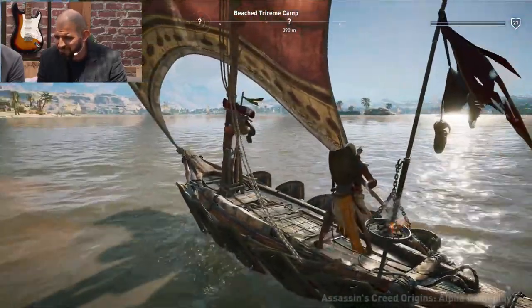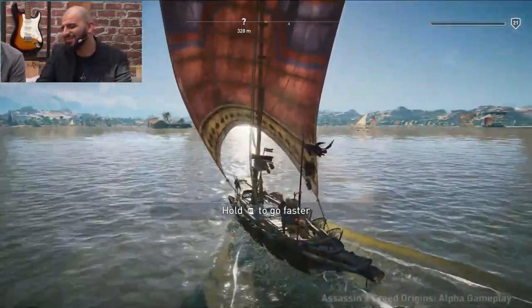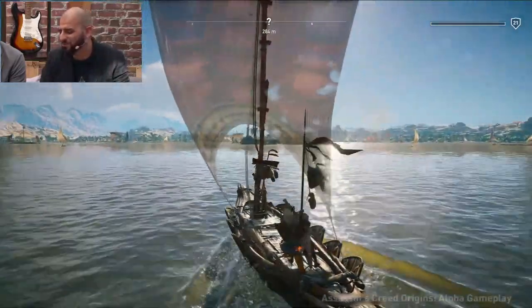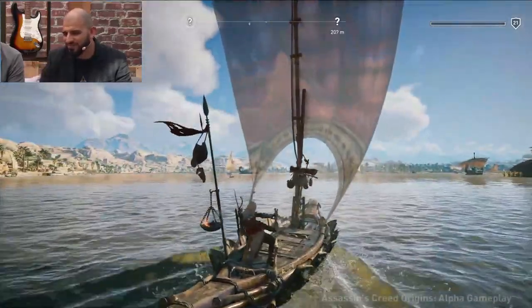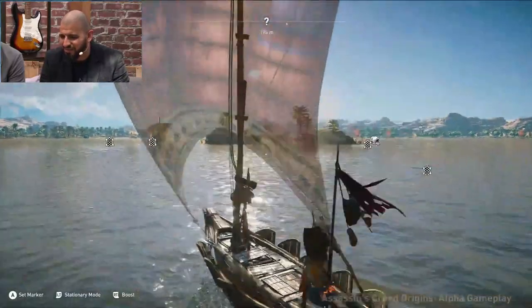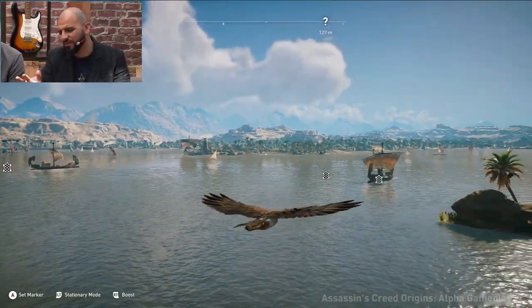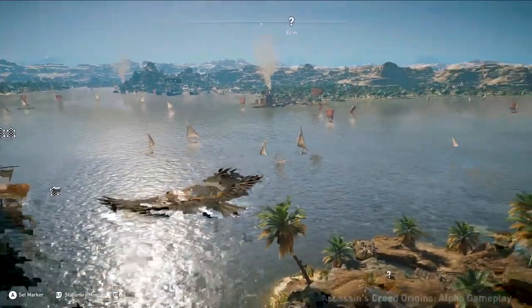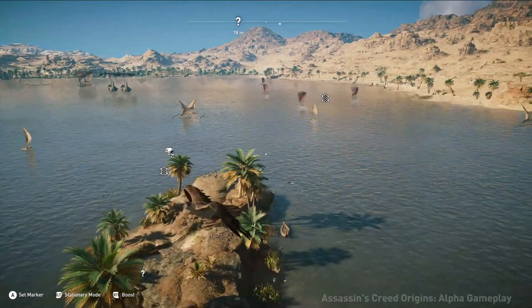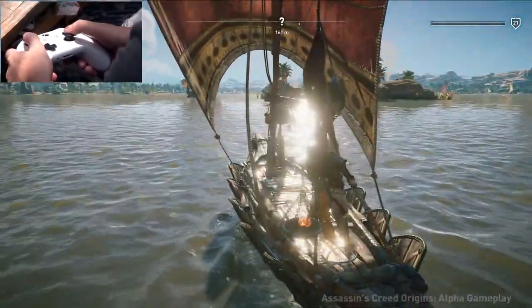Now we're going for a boat ride to cool down — this is amazing tech from the Singapore studio. The water is some of the most beautiful water in any game — absolutely beautiful and completely seamless. We have an island to explore. This lake is really big. Looking at the mountains, the draw distance is absolutely stunning. This is running on the Xbox One X, really allowing the team to showcase what they can push with their engine. We really wanted to do Egypt justice and show off our artists, technical staff, and programmers who bring this to life.